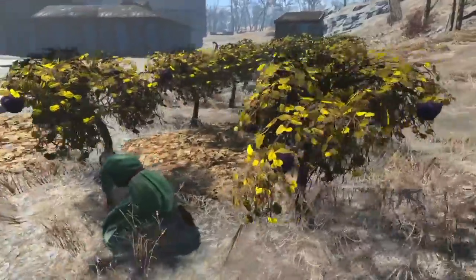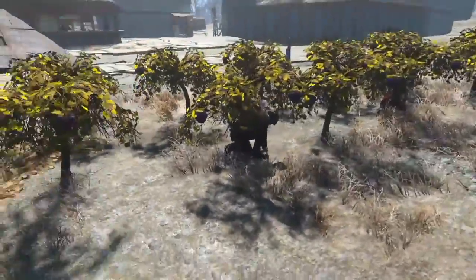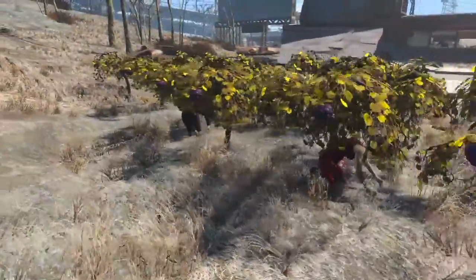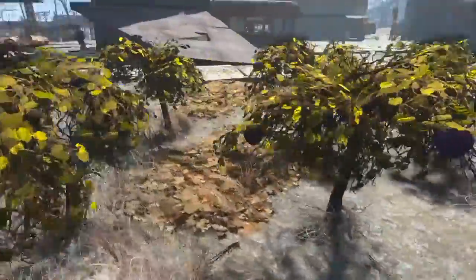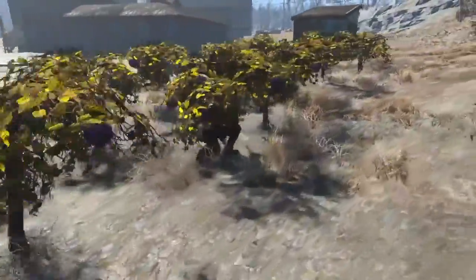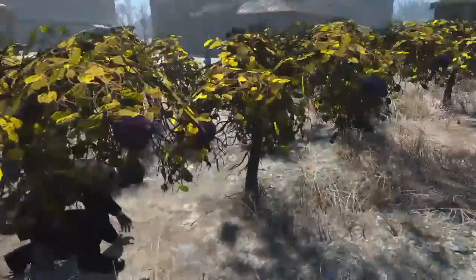My settlers are growing mutfruit — it's the most efficient food to grow. Typically I give them all the same outfits, but here I gave them different outfits, again to have a little more upper-scale feel. So they're wearing laundered dresses and laundered suits.